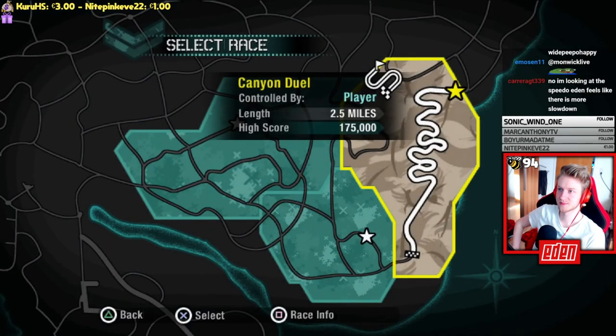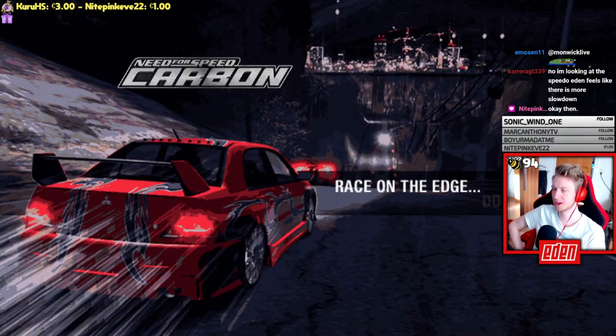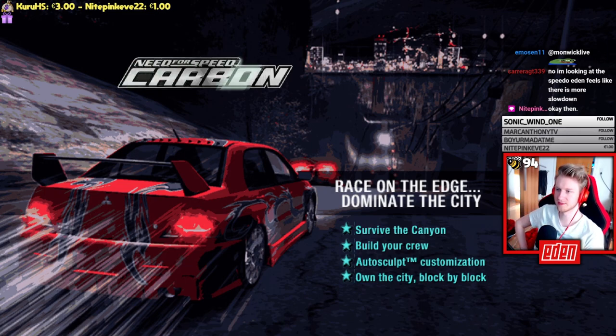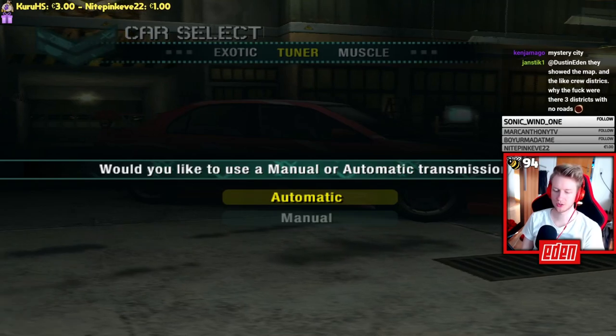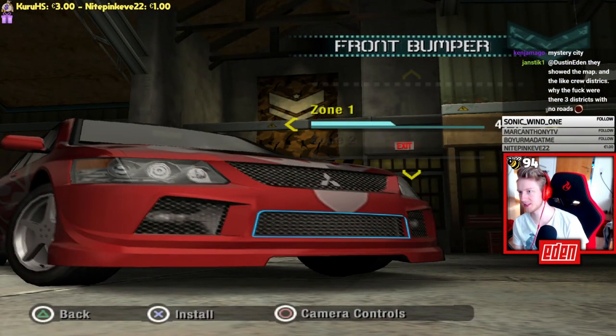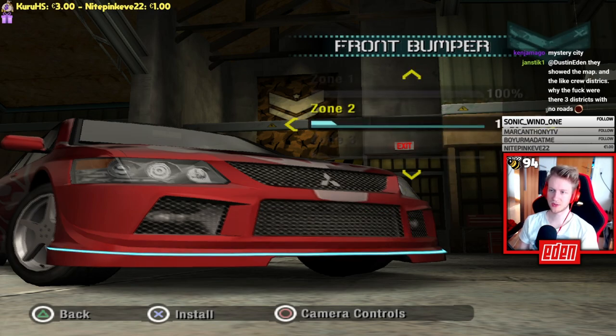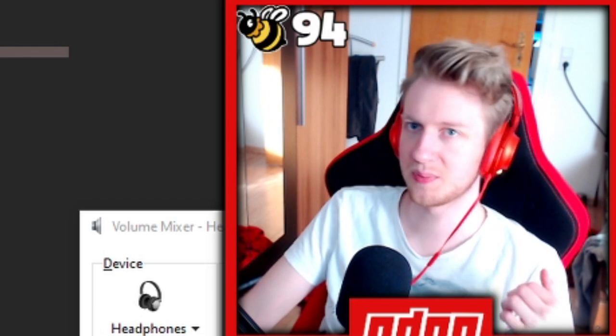The map shown is definitely not the final game's map. The demo allows trying different car classes with customization, though the customization content appears to be the same as the base game. That wraps up the PS2 demos — but there's one more.